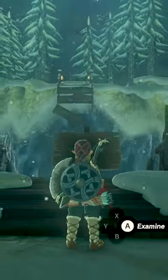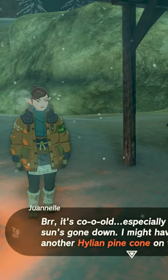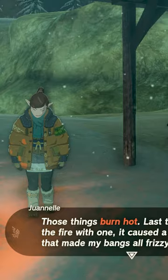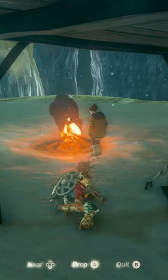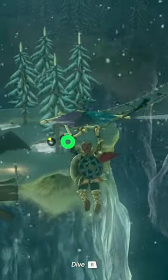A Hylian standing nearby next to a fire gives you a clue. She mentions something about pinecones and wind gusts. Stand next to the fire and toss a Hylian pinecone into it. This will create an updraft about the size of Revali's Gale, giving you enough air to glide across.